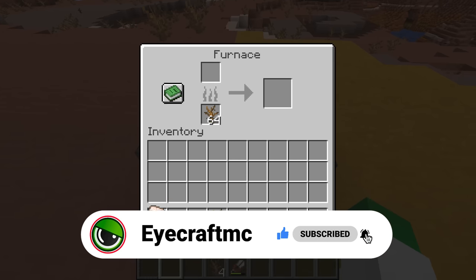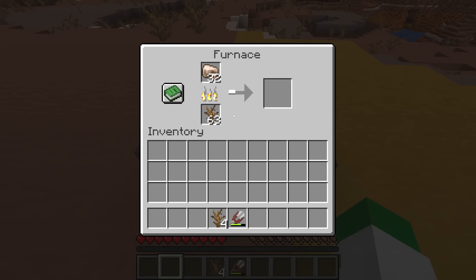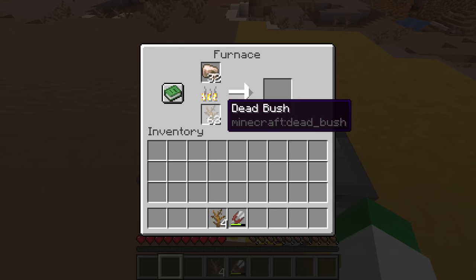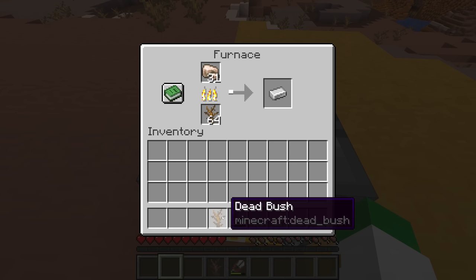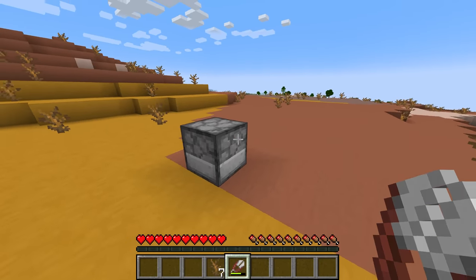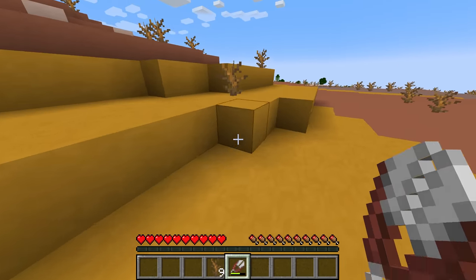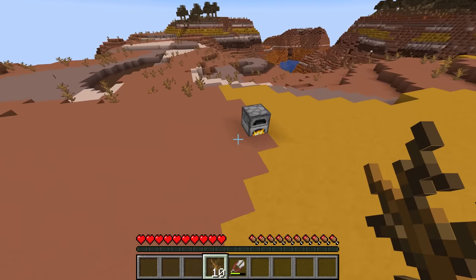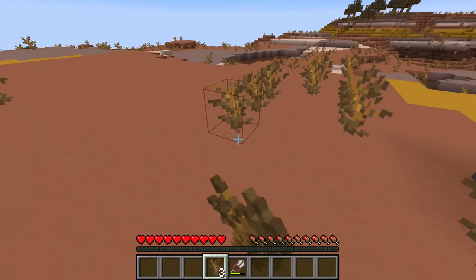Simply place these in the lower slot of the furnace, place in the item you're trying to smelt, and it will smelt through these items. Now although it's not the most efficient fuel — it costs two dead bushes to smelt one item — this isn't actually that bad. Consider how easy it was to get these dead bushes in a biome that really doesn't have very many trees. This is a great way of obtaining instant fuel, and besides, the dead bushes are pretty well just decorative anyway, so it actually gives a use to this item.